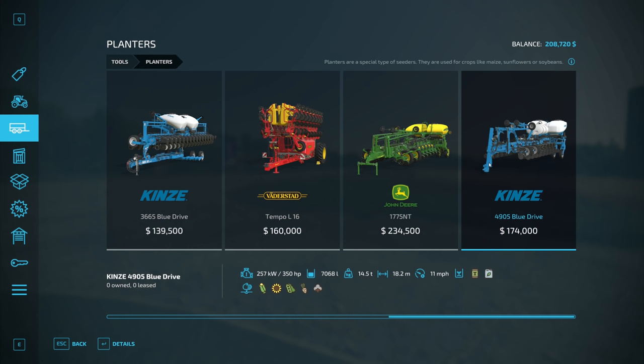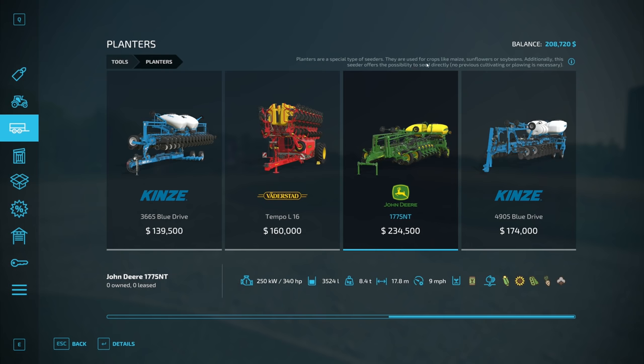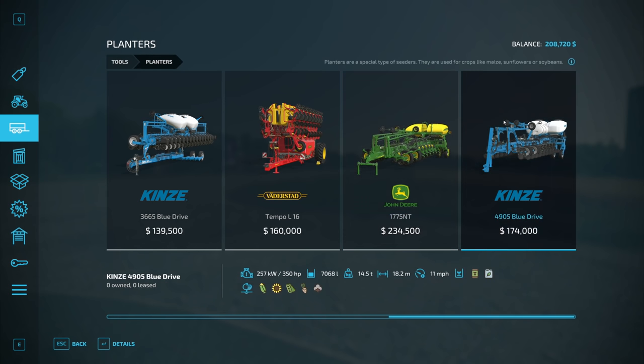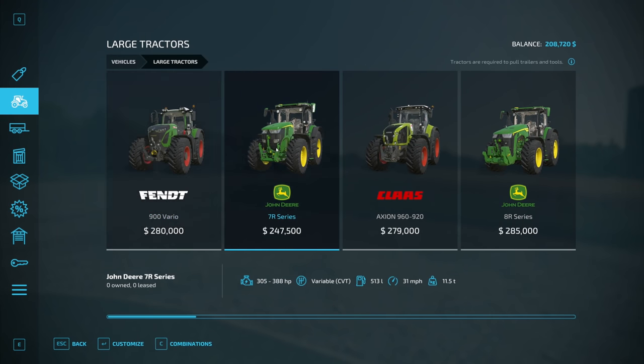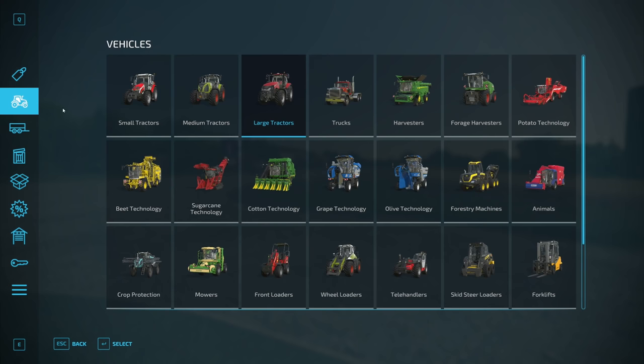Why is that planter so expensive? It's used for crops like maize, sunflowers, and soybeans, and additionally this seeder offers the possibility to seed directly — no previous cultivating or plowing necessary. That is a huge win! So if we can get enough money for this seeder, we can skip the cultivating step and go straight into planting again, which would be super amazing.